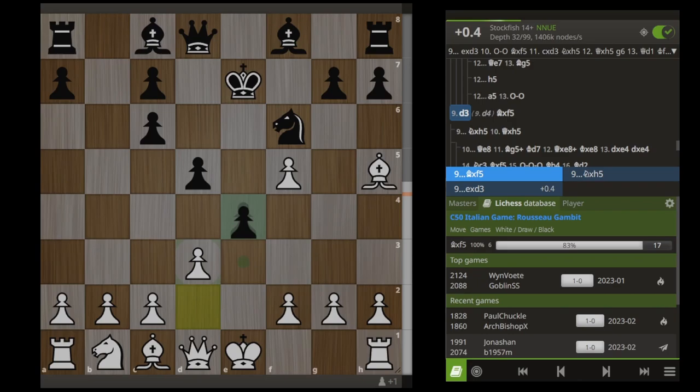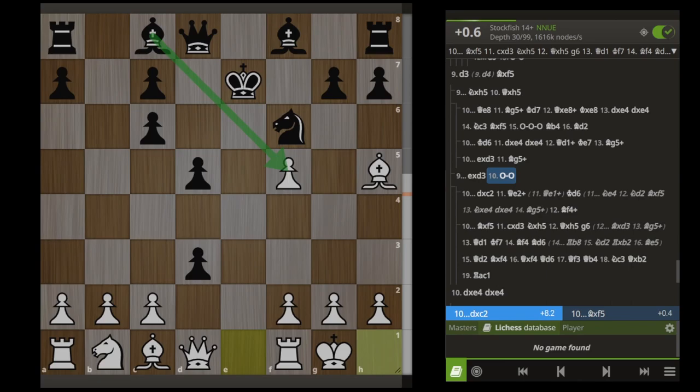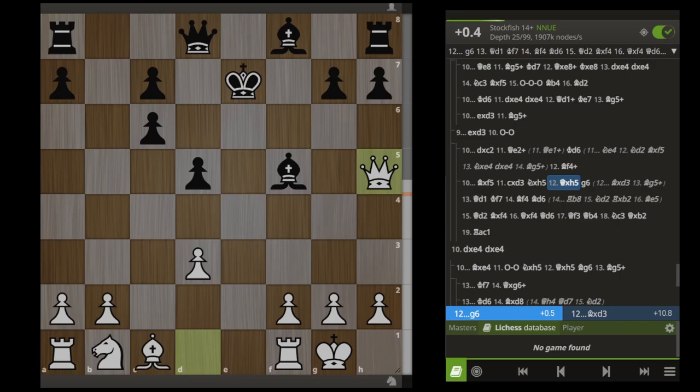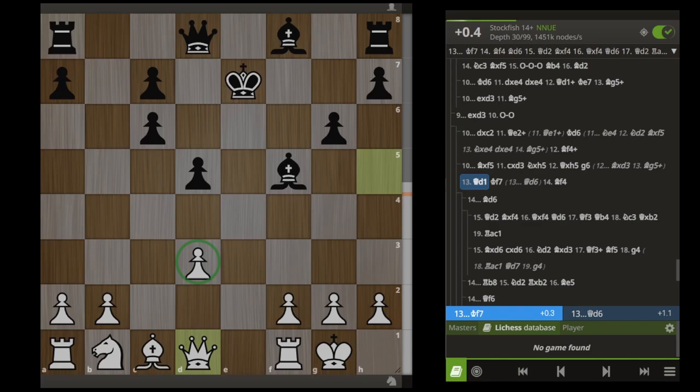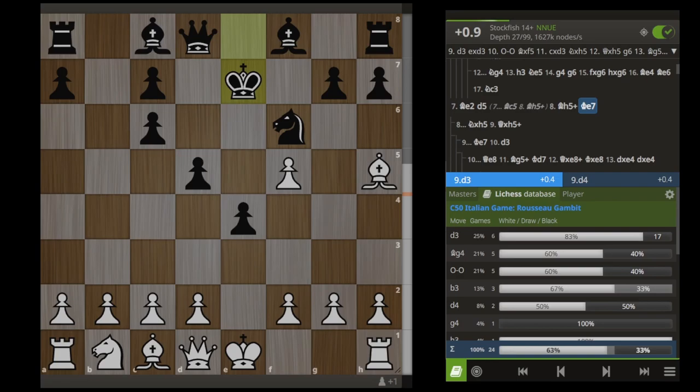First I will cover the lines that the engine recommends here. The engine says to take immediately, and after we castle, play Bishop takes F5. If they were to take another pawn, you can see it's just disastrous for Black after Queen E2. So I assume people would be taking this pawn — we take on D3. Even at this early point in the game, I feel like we already have a very nice advantage for White. Black's king is stuck in the middle while ours is safely castled, and we're not even down any material. The engine wants Black to take this bishop — they can't go hunting for pawns here because we would just have Bishop G5 winning the game. So G6, we bring our queen back to D1 protecting our pawn. Black should probably get his king out of the center before he loses his queen, and we just put our pieces on good squares. We got a great game.